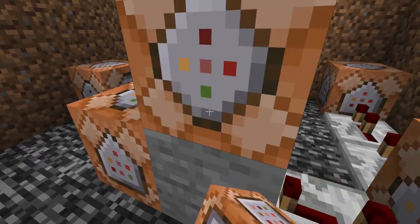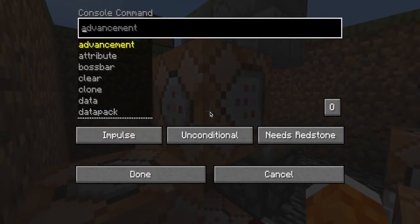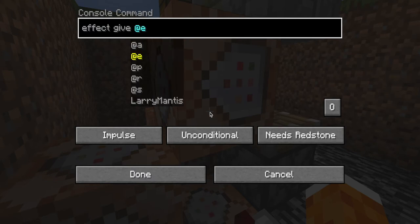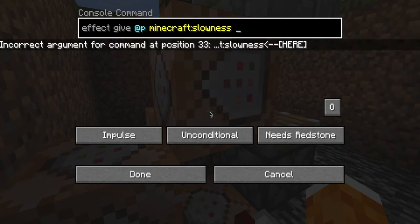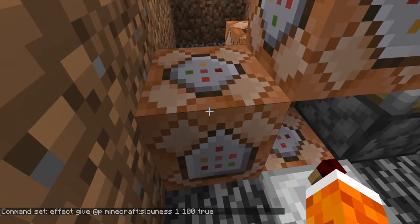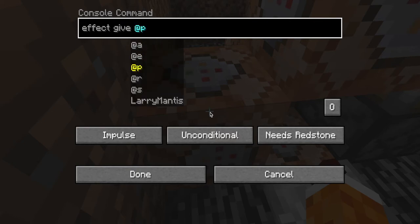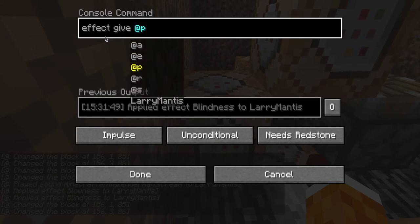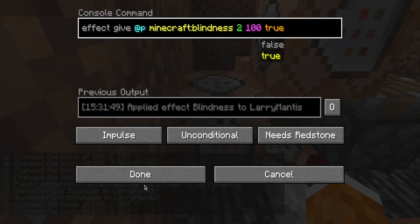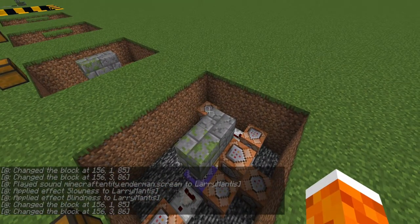Place a command block on the stone block and another command block on the floor. Copy and paste the commands from the description. On the top command block: effect give @p slowness 1 100 true. On the other command block: effect give @p blindness 2 100 true. Now when you move away and come back down, you should hear a sound, go blind, and your view should zoom in.